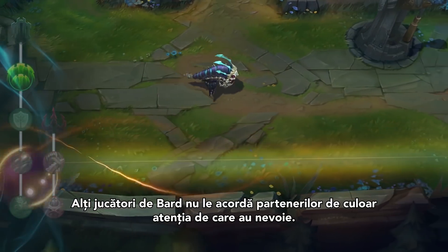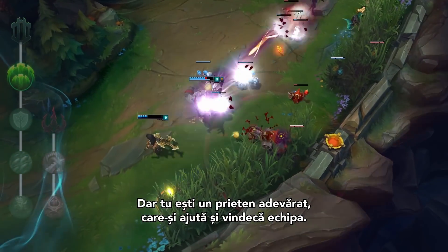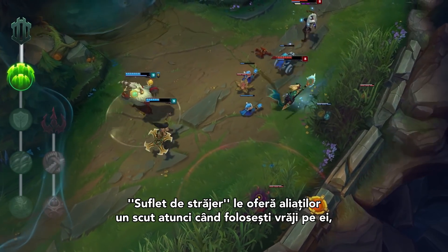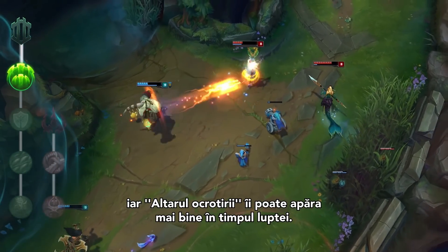Other Bards don't give their ADCs the attention they deserve, but not you. You're a true bro who gives your teammates plenty of health. The Guardian Keystone makes the spells you cast on allies grant a shield, turning Caretaker's Shrine into a better in-combat defensive tool.